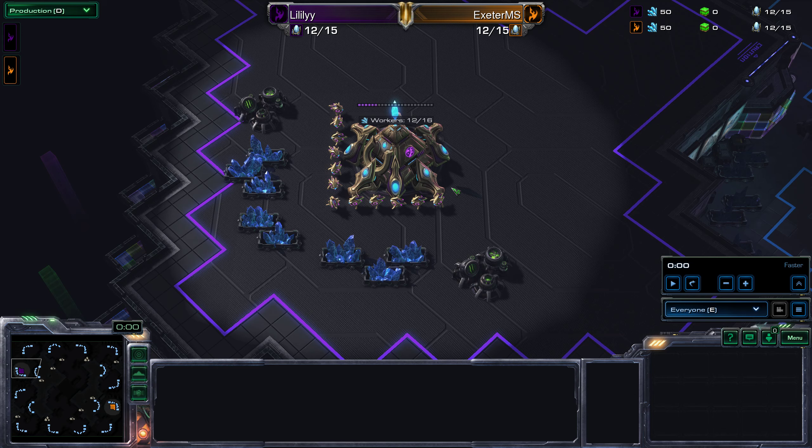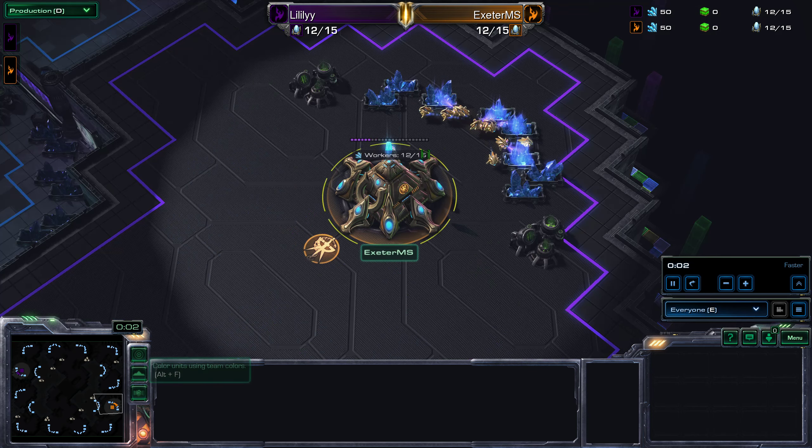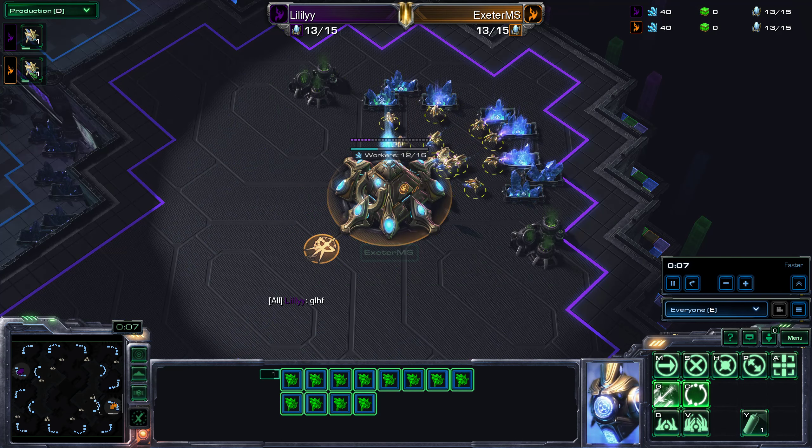Who have I got playing? This is Lily in the top left here of the map. This is Disco Bloodbath, the map, and in the bottom right I've got Jake — both players playing Protoss. The production tab is up in the top left and this is where we can see what both of these players are building at any given time.